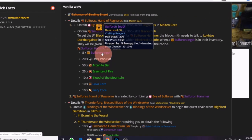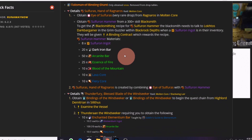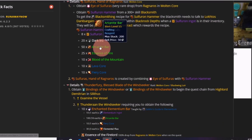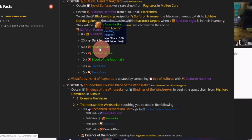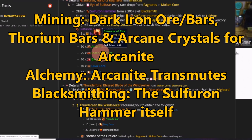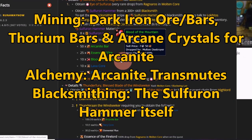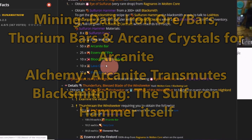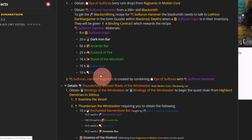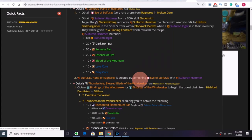As you can see, crafting the hammer takes tons of materials, potentially making farming or crafting them much more worth your time than before. The professions that benefit the most from this are definitely mining for the dark iron ore and bars, as well as the other materials used for the alchemy transmutations, alchemy itself for the arcanite transmutations — which has already had quite a lucrative history even without legendaries being moggable — and of course blacksmithing for crafting the hammer. There's also all the other stuff you can farm from Molten Core itself, like the lava and fiery cores.